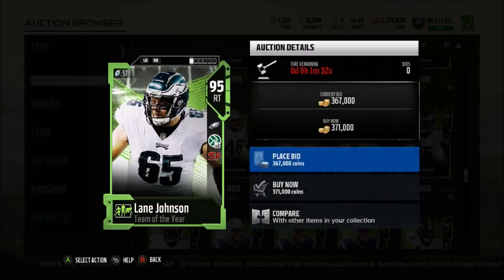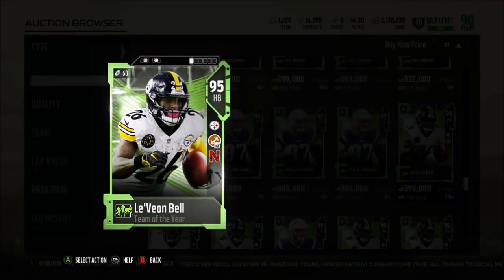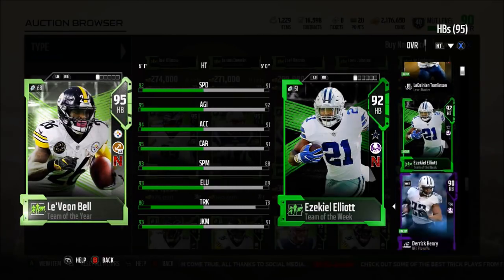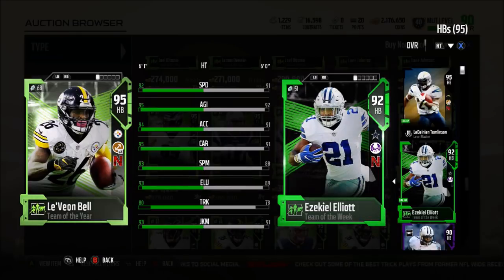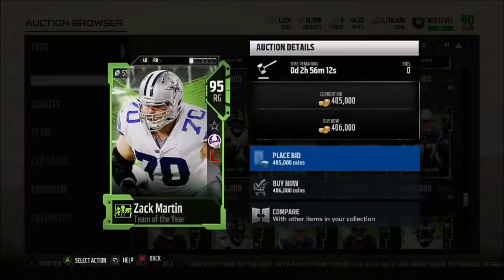Gronkowski — definitely would love to use him. 83 speed, 91 catching, 95 catching in traffic, 91 spec catch. He would definitely be my starting tight end for the rest of the year. The other card I don't want to get is Le'Veon Bell. Compared to LaDainian Tomlinson he does look better, but we're going to be getting another upgrade for LaDainian Tomlinson at some point this year. If I did pull Le'Veon Bell, I would use him for now, but as soon as the new LaDainian Tomlinson comes out, Le'Veon Bell would go down to my backup. I really like Zeke as my backup because I'm a Cowboys fan and he's NAT for me, so I can't really do much with him besides keeping him in my binder or throwing him into an elite token set. I'm not going to be super mad pulling Le'Veon Bell — the card is amazing — but I'm not going to be using him for long.